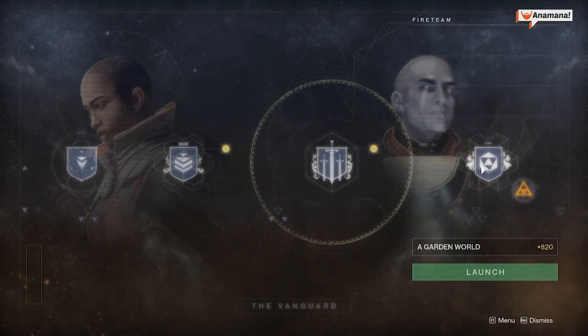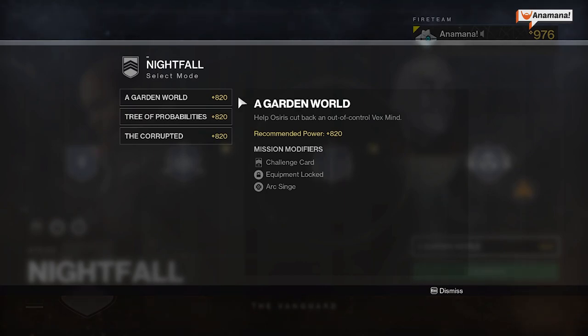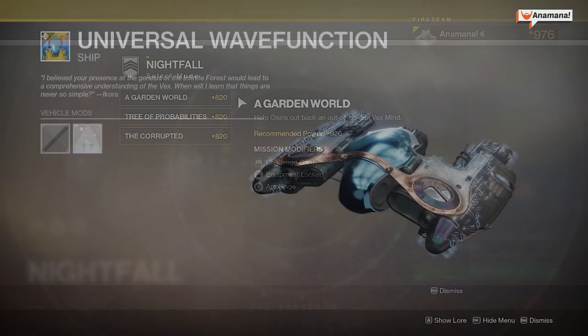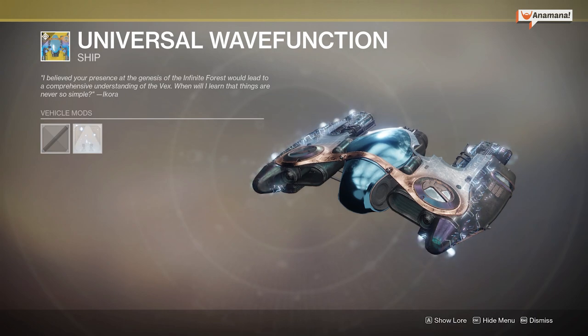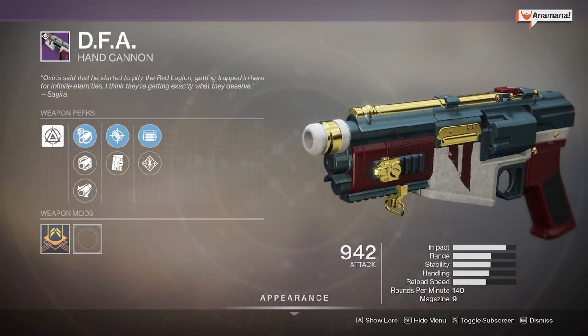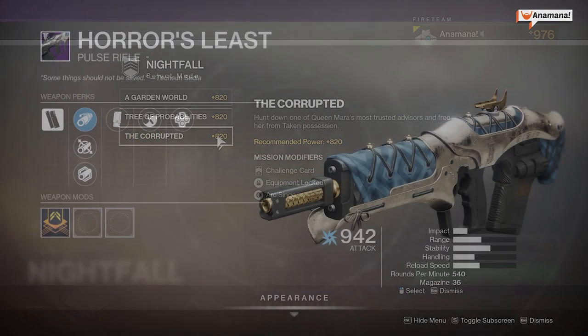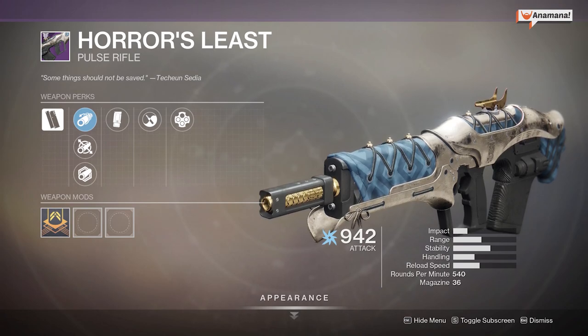For legacy Nightfalls there is no special challenge, however you can get some rare drops from the final boss and chest. The Garden World this week has a chance of dropping the Universal Wave Function ship — it's an exotic ship and looks pretty cool. Tree of Probabilities has the potential drop of the DFA hand cannon, which was the Curse of Osiris hand cannon. We also have the Corrupted strike, where you can get the Horror's Least pulse rifle as a potential drop, likely with random rolls.